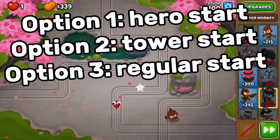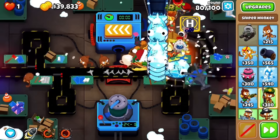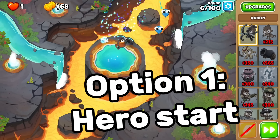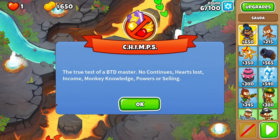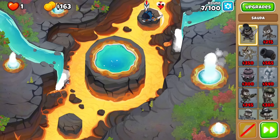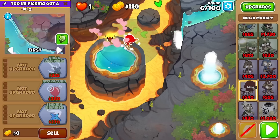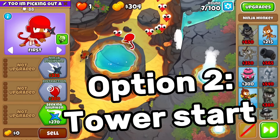Part two: starting in CHIMPS mode. A lot of people struggle with this, so there are three options: a hero start, a tower start, or a regular start. The hero start is the simplest — you begin with Quincy or Sauda, the cheapest heroes. This works on many beginner and intermediate maps and some easy advanced maps, but you're limited to those two heroes.